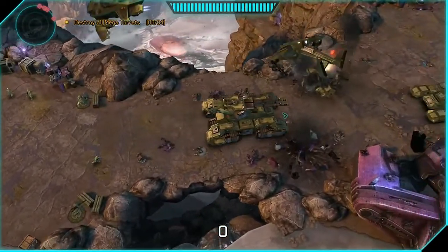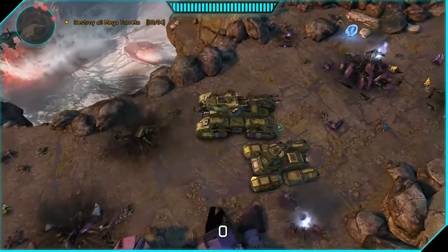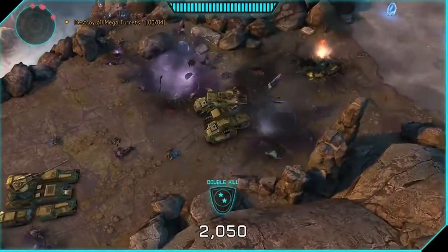Now this is the Grizzly Tank. Right trigger shoots a turret, left trigger shoots out the big cannons — the big two long barrels up in front. That's obviously good for the Mega Turrets, which are huge.